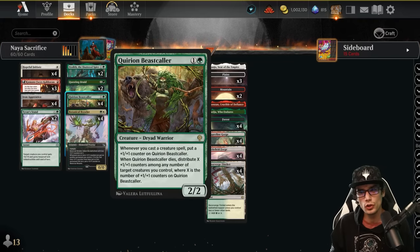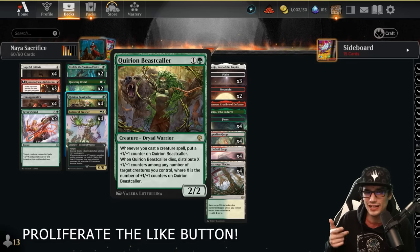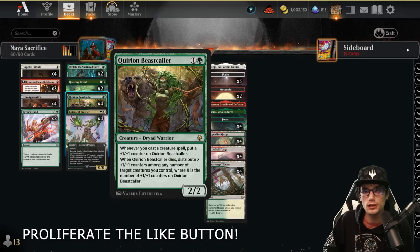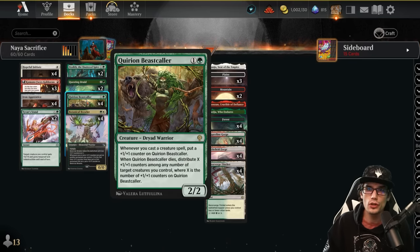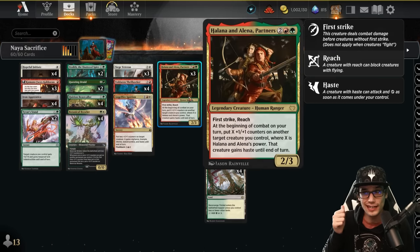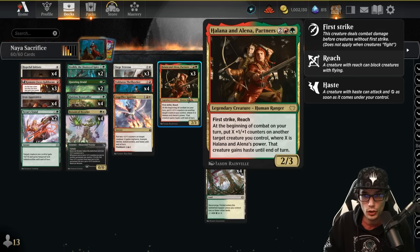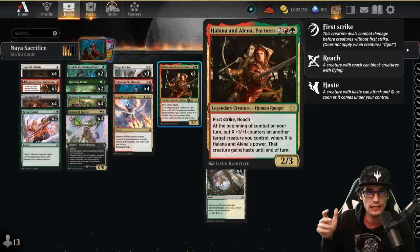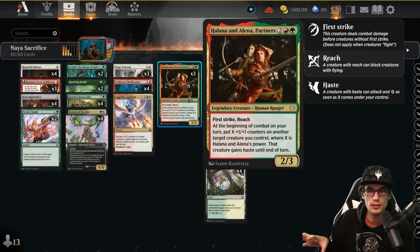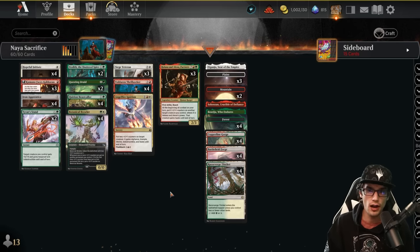Much like the Curion Beast Caller, a two-mana two-two — whenever a creature is cast it gets a plus-one plus-one counter, and when it dies you can distribute those counters to creatures you control, so you're not losing those counters. We typically like to put them on Helena and Elena, the partners — four mana, two-three, first strike and reach. At the beginning of combat on your turn, put X plus-one counters on another target creature and that creature gains haste, where X equals her power. She's a great magnet for counters because she passes them on with haste.